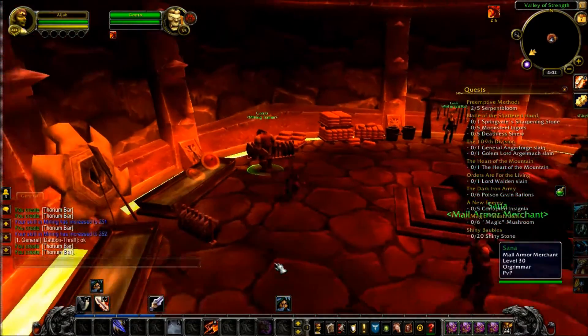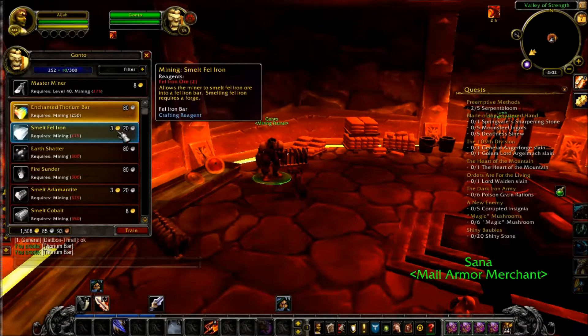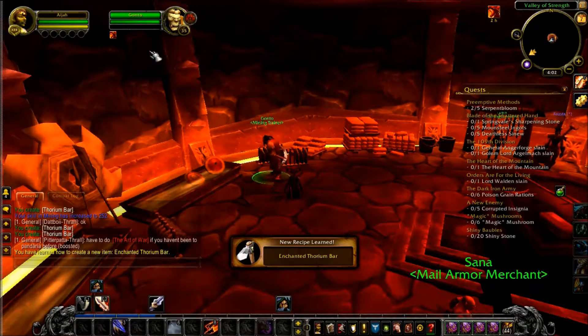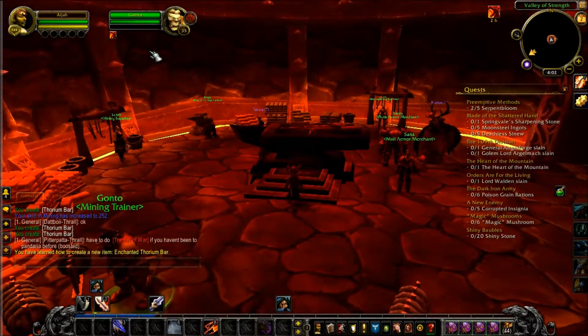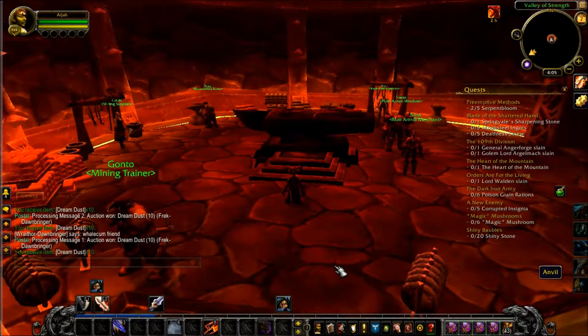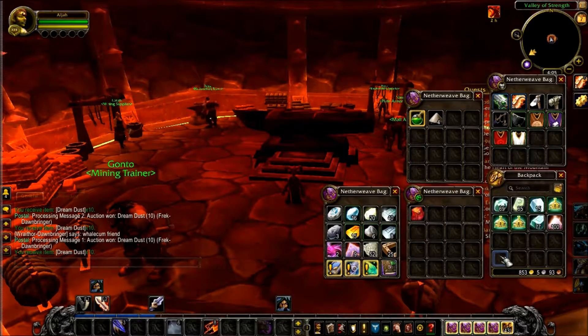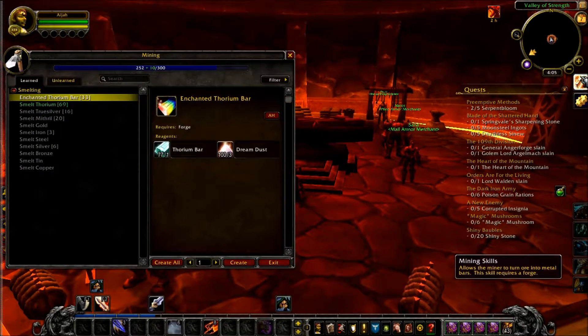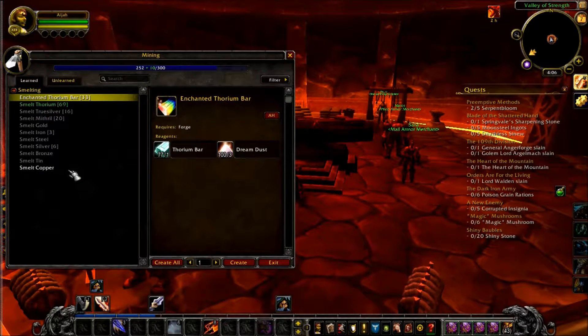We made it to 252. Now we're going to pick up the enchanted ones. They do cost Dream Dust, so we might just stick with the regular ones for now. I'll be back in a moment — we might do the enchanted right after a quick trip over to the Auction House. I picked up a hundred Dream Dust, so we are going to make the enchanted now. I just don't like making these items because they don't sell very well, but we are trying to do a series here.